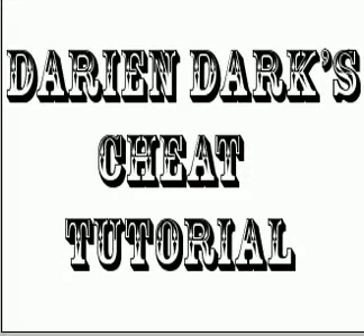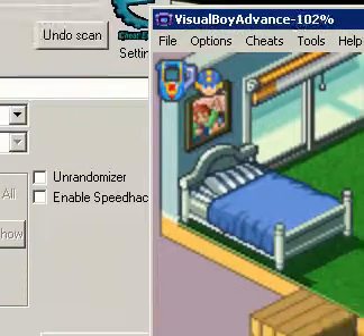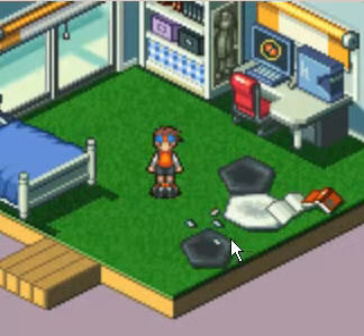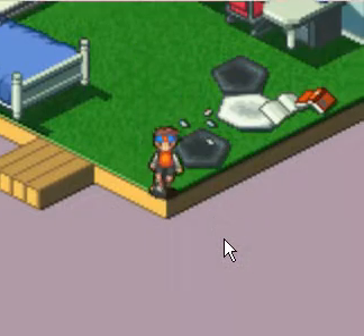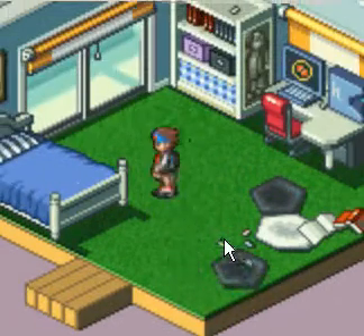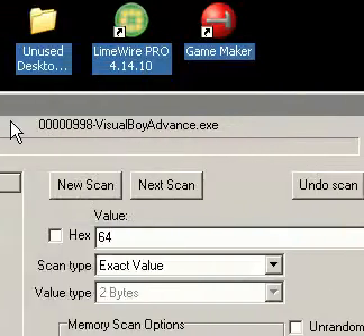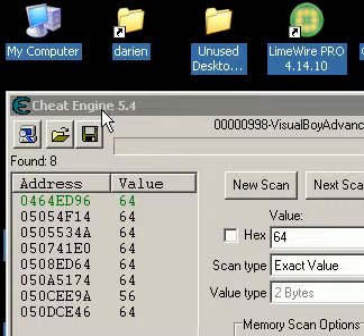I'm going to pause this and show you guys how to do this code. The game we're going to be using today is Mega Man Anti-Warriors Blue Moon Edition. I'm using this because I've already done this code several times for it, and it's basically the same in all the different versions. Here we have Lan in the middle of his room walking around. When he walks into a wall, he stops, which is quite normal. For this code, we're going to be using the G-Engine 5.4, just as last time, and we're going to do a search.